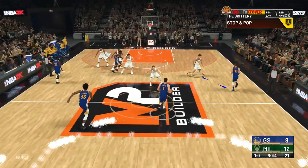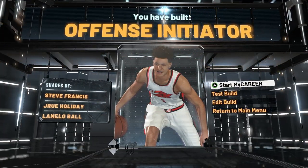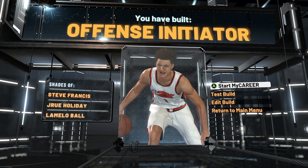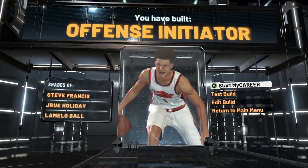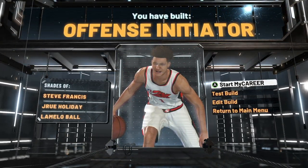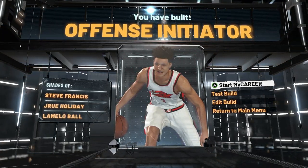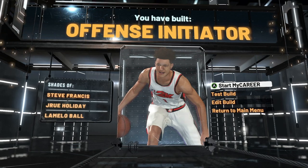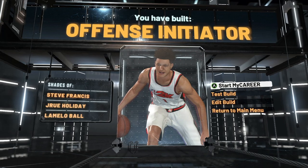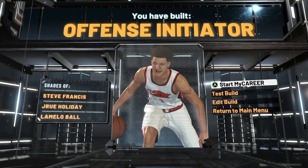I don't think I need to show you any more. Let me get into a quick outro — thank you for watching the video. As you can see, the Offense Initiator build is kind of fire. The player comparisons are Steve Francis, Drue Holiday, and LaMelo Ball — some pretty solid comparisons. Like I said, this build is not the greatest but it's definitely not the worst either. I already made a video on the worst build — go check that out if you haven't, that build had like 10 total badges. Let me know in the comments if you're gonna use this build, and make sure you follow my Twitter.